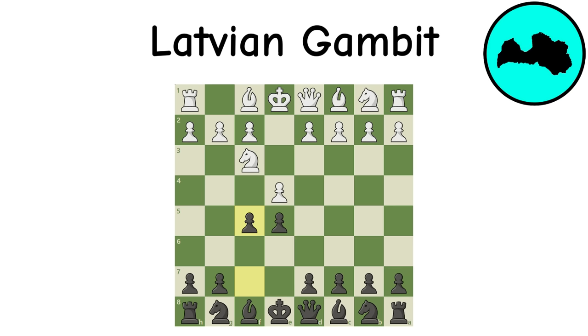Latvian Gambit: The Elephant Gambit's brother — I like to think of it as a more radical version. The engine hates this opening even more, and it is true that if white plays well they will receive a large advantage. However, due to tricky traps and practical play, black tends to do very well here.